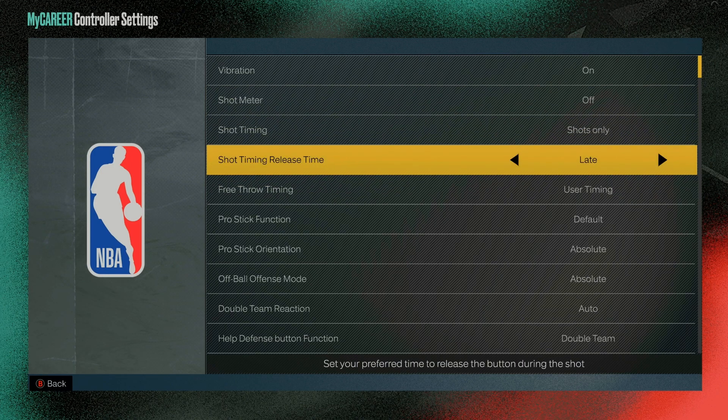When we get down to shot timing release time, we are going to want to turn this to early. That is my personal preference — I felt the easiest success with shooting when it is on early. It is up to you to decide what is best for you, but I do recommend putting shot timing release time on early.